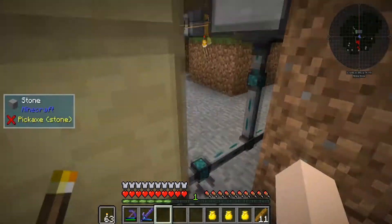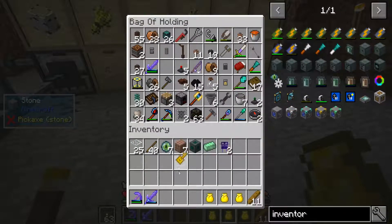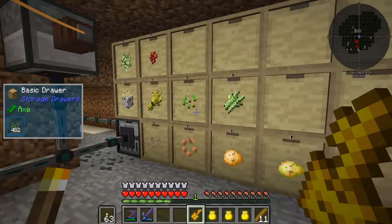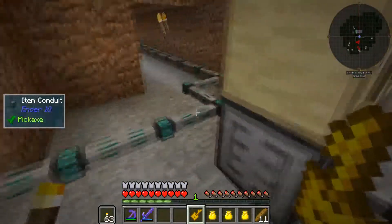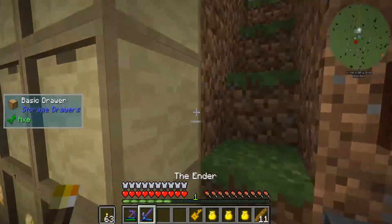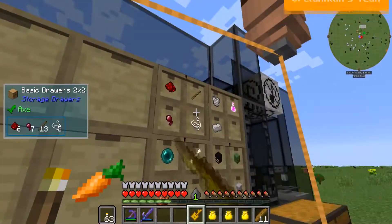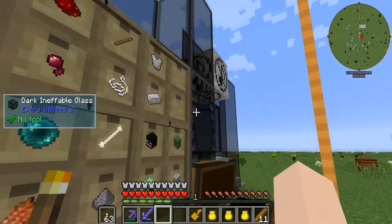The existing item filter means you can only put stuff in there that already exists inside. I should probably grab my drawer key and lock all these guys, just to make sure that if they're empty I'll be able to fill them again with the exact same thing. Once it's empty, since the item upgrade says it has to be there, it won't be there and it'll get stuck. So I'll go back and use the drawer controller on all the good stuff.